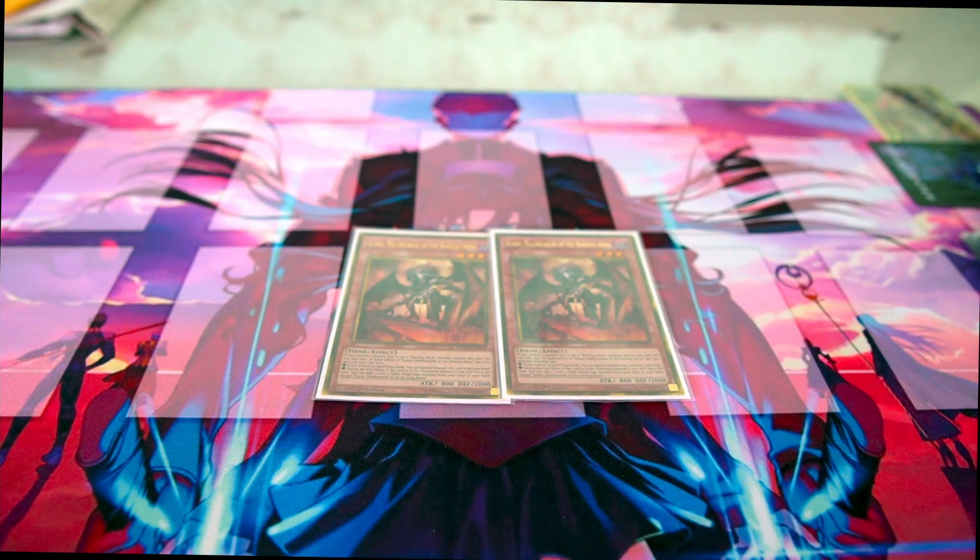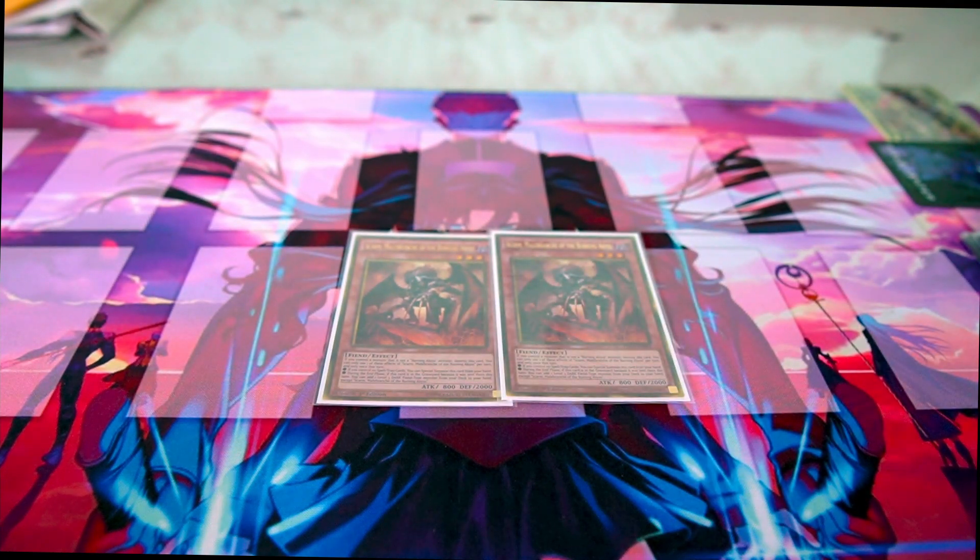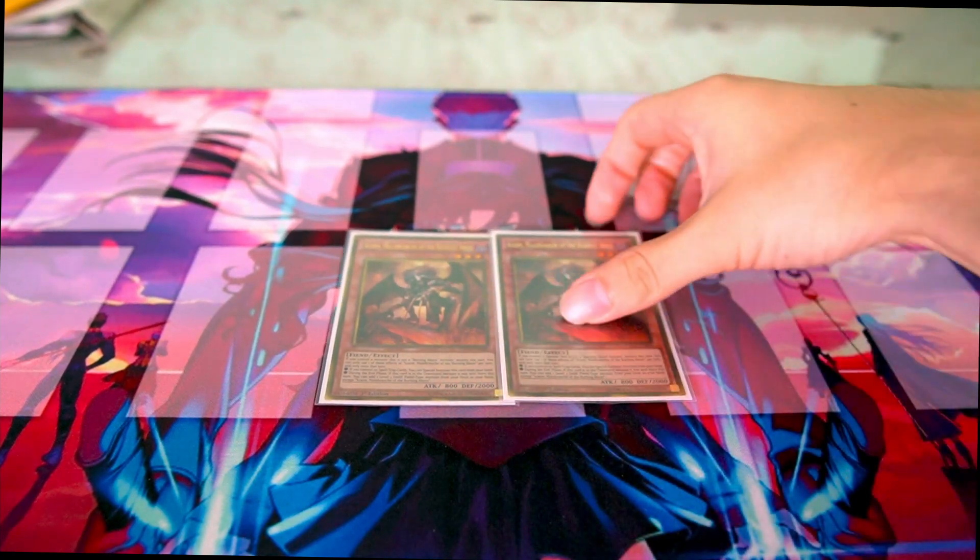Playing two Scorn. Since we have three Grabas, two Rhino Warriors, and two Scorn, I don't feel like we need a third because you mostly only search Tour Guide with it. With Rhino Warrior, Scorn, and the three Tour Guides, that's basically seven copies of Tour Guide in the deck. So you have a lot of ways to get Tour Guide; I don't really feel like you need the third Scorn. Two has been working out pretty well.